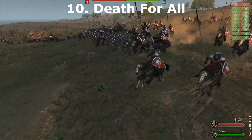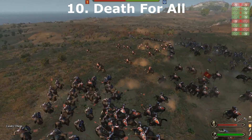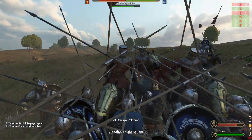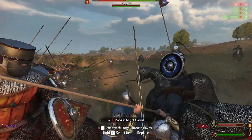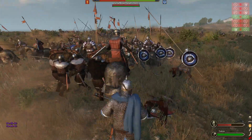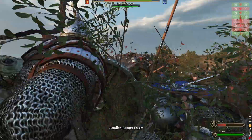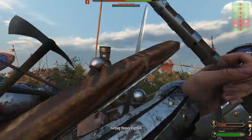Death for All is a way to manage the massive influx of new entities on the map by making battles more costly. By default all lords and companions as well as the player have a 50x survival rate on a KO — Death for All drops that down to a 3x survival rate, which will result in more deaths and keep the hero population in check. Be warned, this death rate will also affect the player, so it is best to get good. If the 3x death rate is too low for you, you can change it to your desired modifier in the mod files.